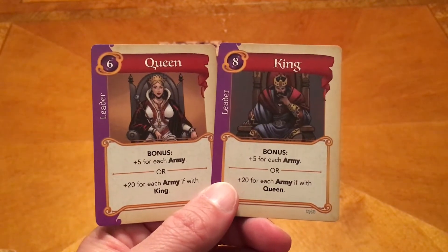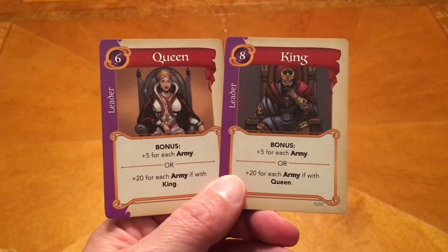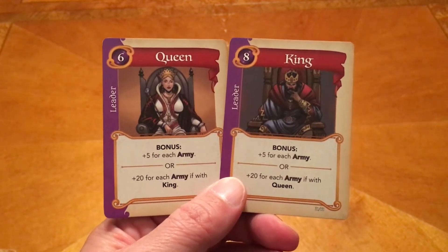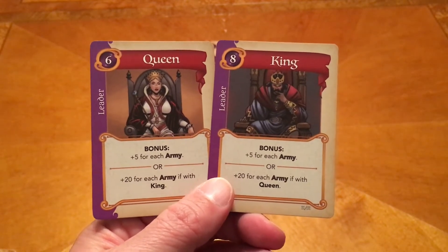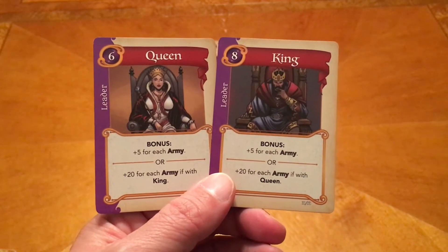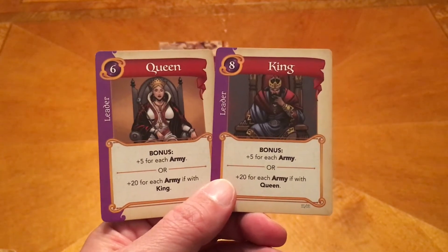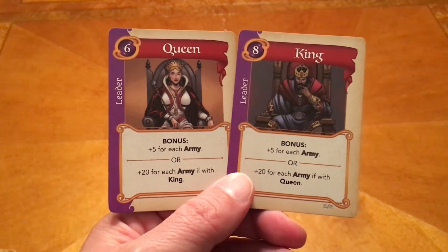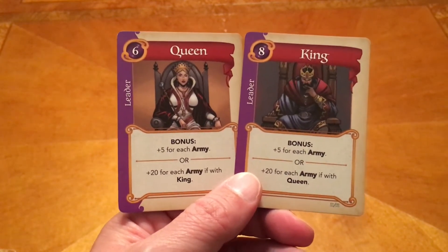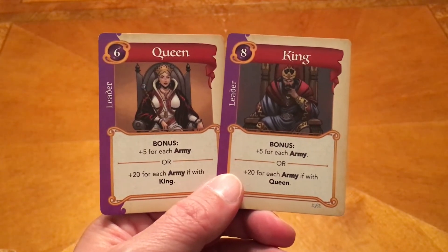Next are the Queen and the King. They both give a plus 5 for each army. So if you have both of them, you might want to try to build your hand up with army cards. The Queen gives plus 20 for each army if with the King, and the King gives plus 20 for each army if with the Queen. So if you've got these two, you want to start collecting army cards and you'll really have a lot of bonuses coming in.